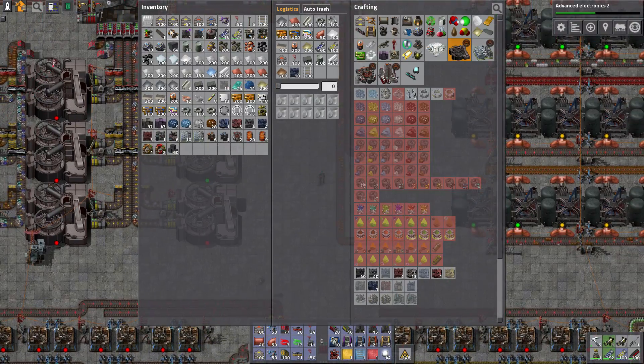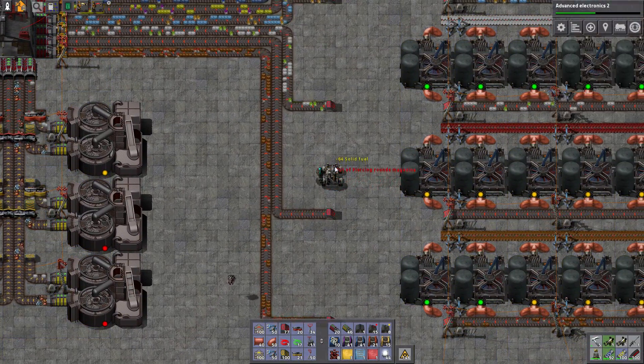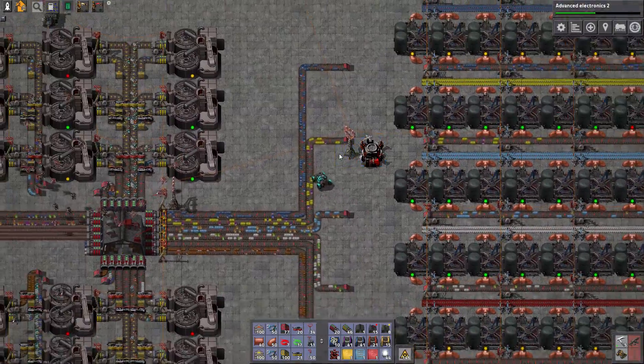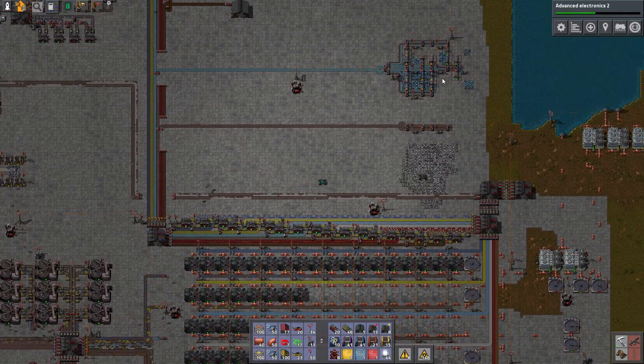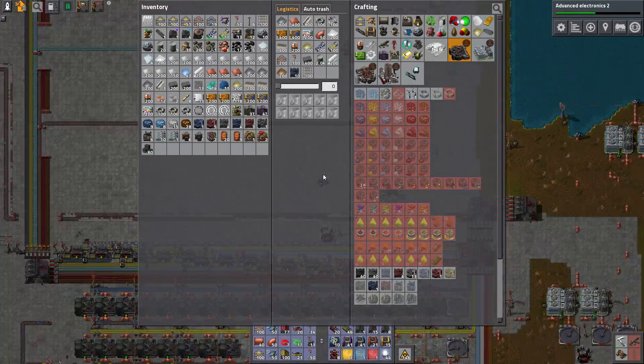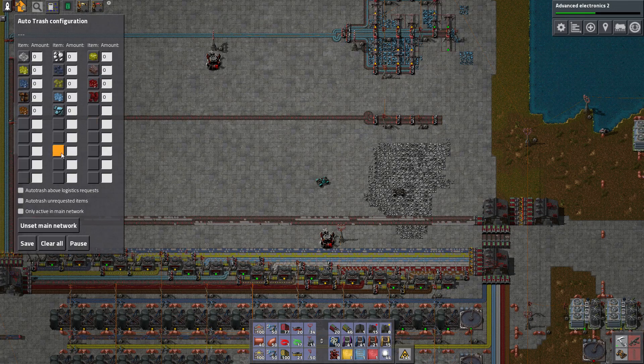I think we gotta go on the warpath — go get some Jivolite so we can get some iron so we can get some stuff done. In the meantime, there is a small amount of Lithia being generated via the thermal water, and there's some iron being made, but via a less than efficient process for pure iron generation.